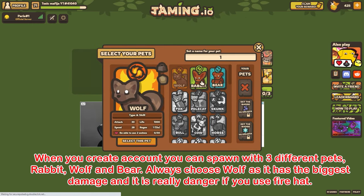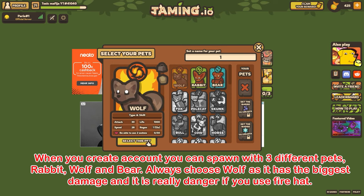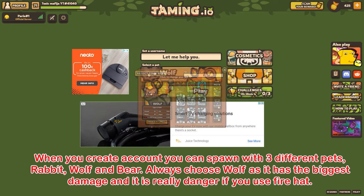Tip 3: When you create an account you can spawn with three different pets — rabbit, wolf, and bear. Always choose the wolf as it has the biggest damage and is really dangerous if you use the fire hat.